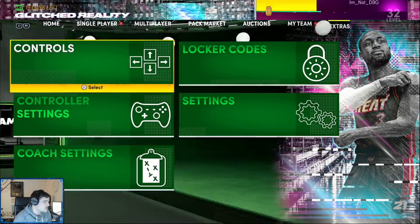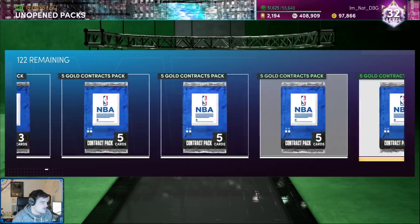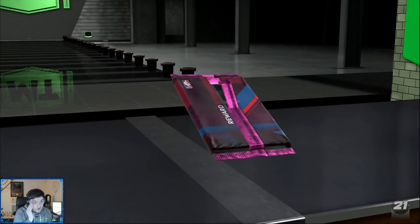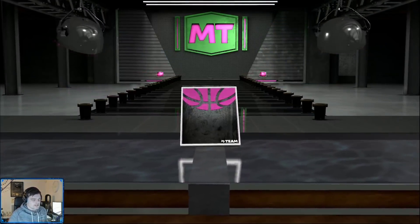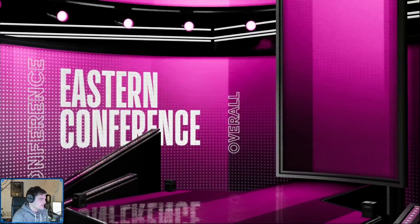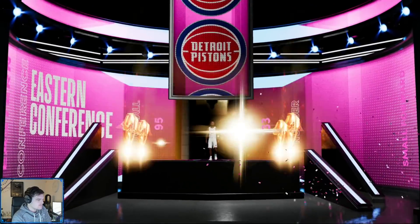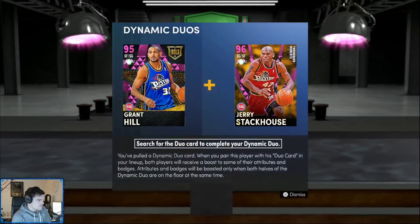I mean, it could be worse. So let's go and open this card. This is not as good as the Easter locker code — by no means as good as the Easter locker code. With the Easter code you could get a Zach LaVine or a Paul George, and both of those cards were really, really good. But you can't even post with Magic Johnson anymore, so obviously these cards aren't worth anything anymore.